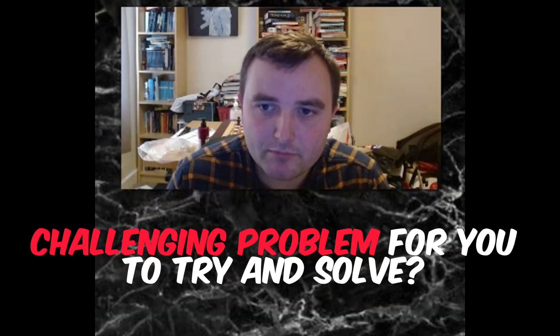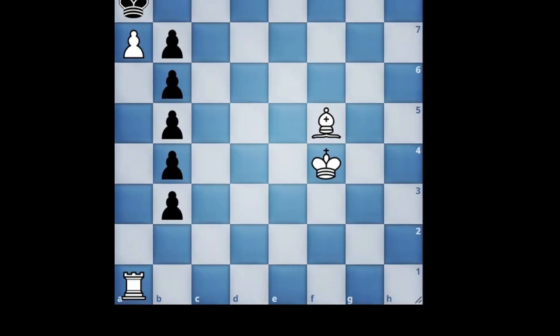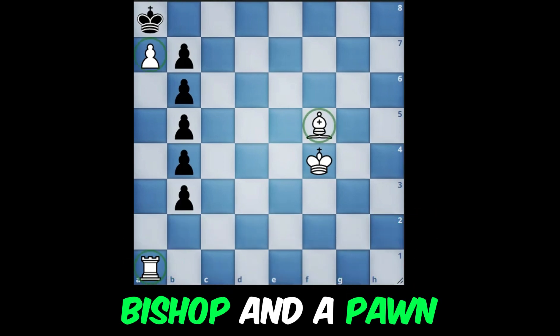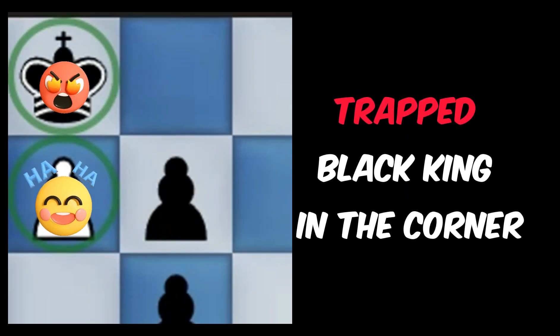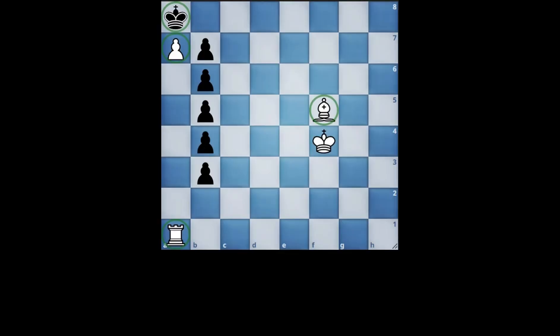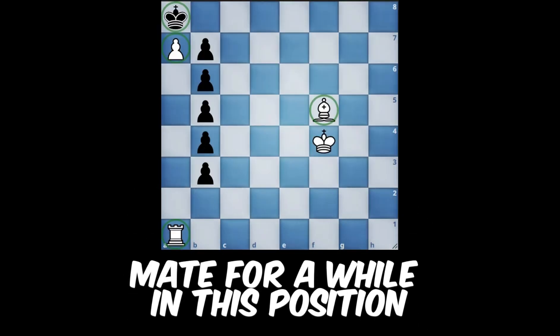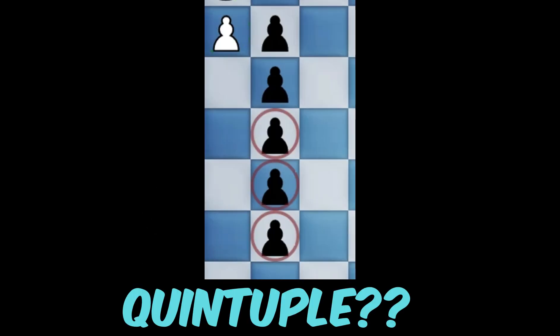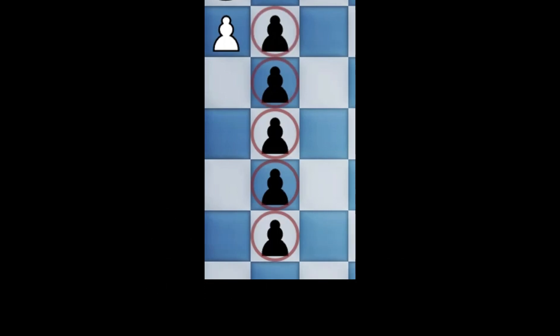Ready for a fun challenging problem for you to try and solve? Here white is clearly winning — he has a rook, a bishop and a pawn against this trapped black king in the corner. However black is going to be delaying mate for a while in this position as he has these quintuple isolated pawns to defend himself.